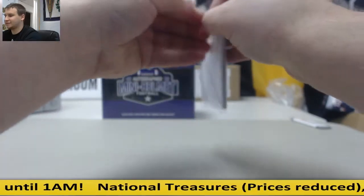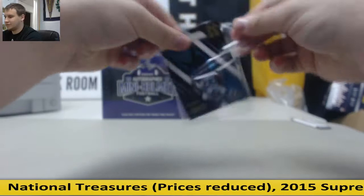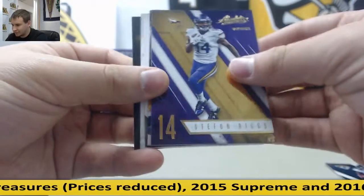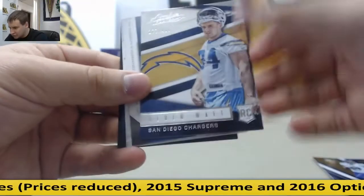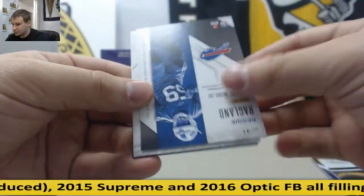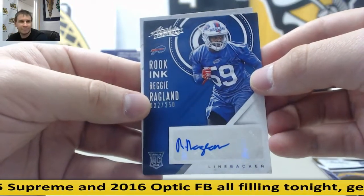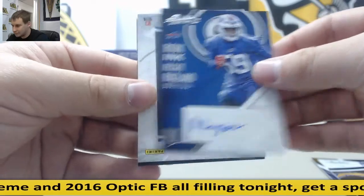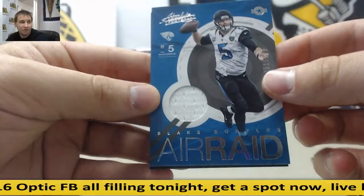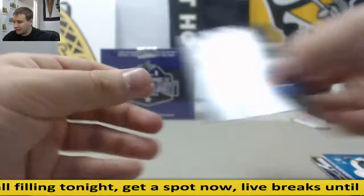This pack doesn't want to open. There we go. Chris Ivory, Stefon Diggs. Number two, to 499, Derek Watt. Autograph — Reggie Ragland, 32 of 250. And Air Raid jersey, 151 of 199, Blake Bortles. You guys can trade.